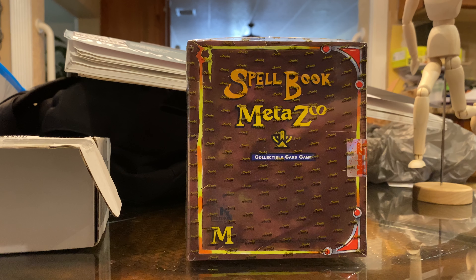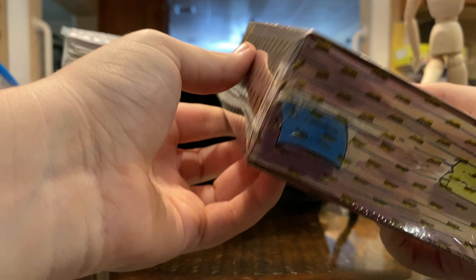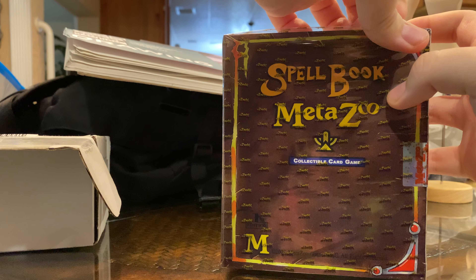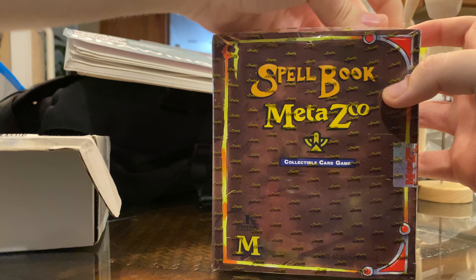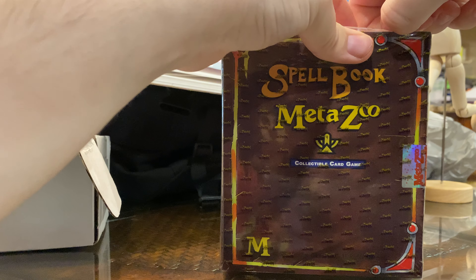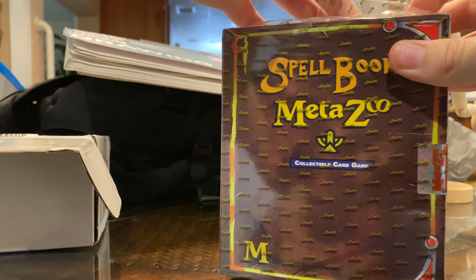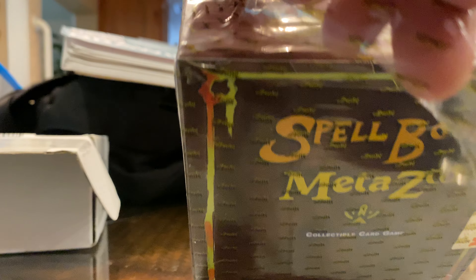Very cool. We're going to jump right into it and unbox this. I don't know what I'm hoping for, but I'd like things that I don't have. That's basically how it always works. I don't have Mothman. I don't have any of the nine. So that's the goal here. And the boxes are on their way. It hurts to open this. It really does.